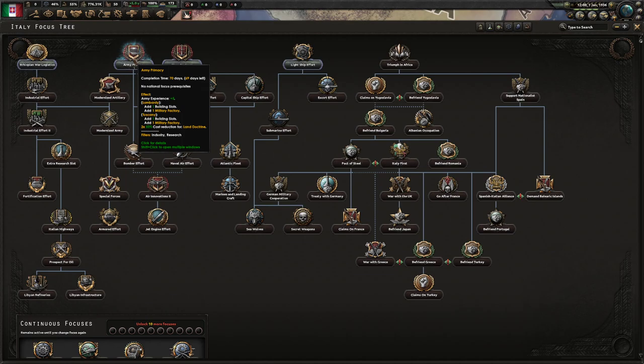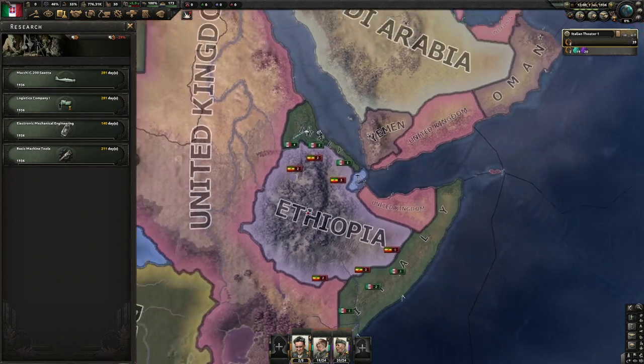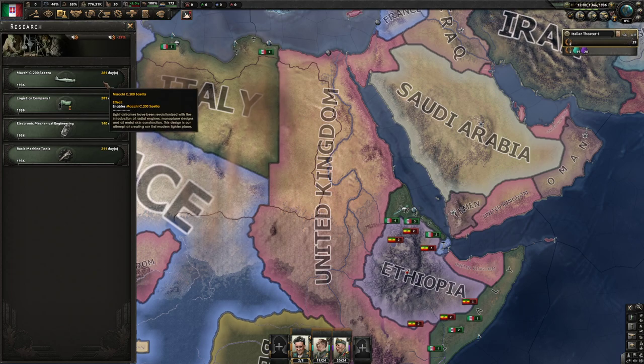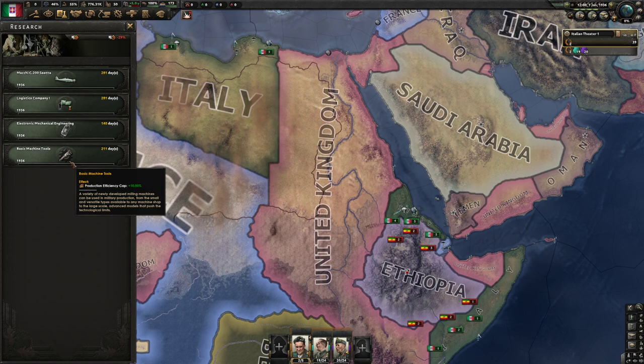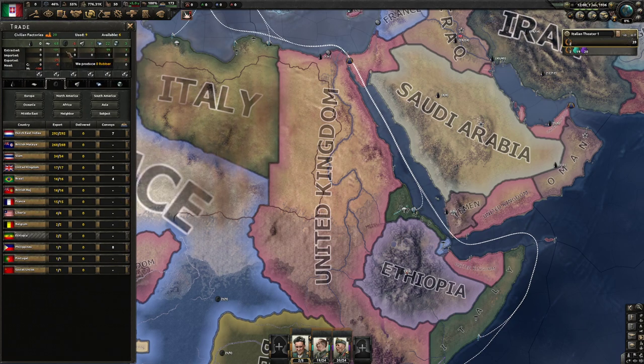Get the pause button ready. We've got all the research lined up as such: we need fighters to control the skies, logistics because logistics are really important, electronic mechanical engineering to get radio, and basic machine tools to buff our industry.